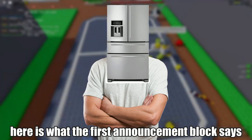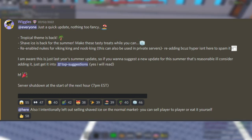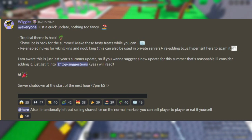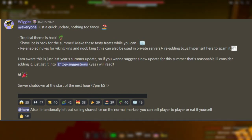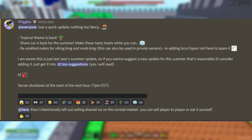Here is what the first announcement block says — just a quick update, nothing too fancy. Tropical theme is back. Shave ice is back for the summer — make those tasty treats while you can. Re-enabled nukes for both Viking King and Noob King. Plus, Wiggles is going to pull something from the suggestions Discord chat and add them to the top suggestions chat if he finds it cool enough.